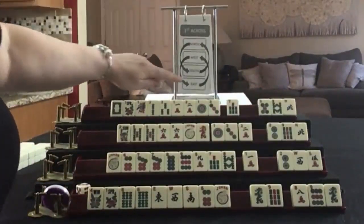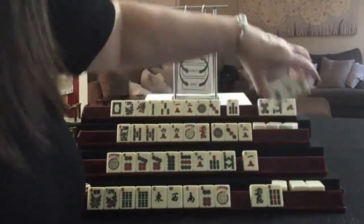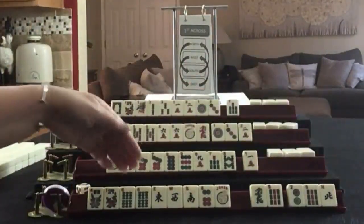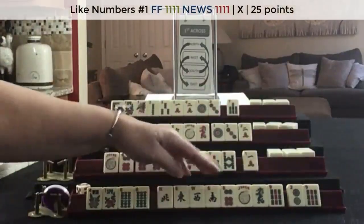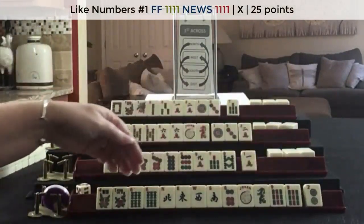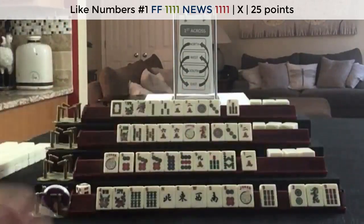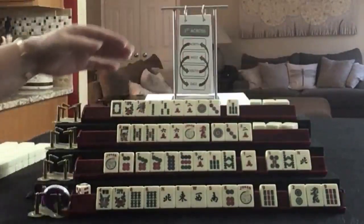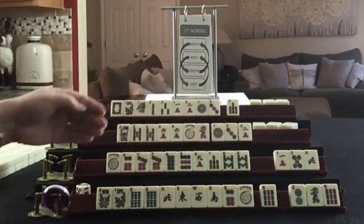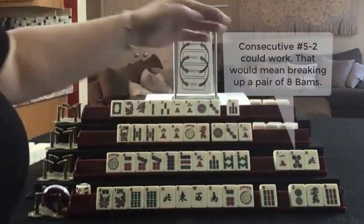We're looking for sixes and we got the North. Like numbers with sixes and news. Now we did pick up a pair, but we have no other nine, and here we have sixes - so I would break that up. We picked up a multiple: eight. So we have seven-eight. We have three discards, so we still don't have to pick a hand - and that's a great pass.